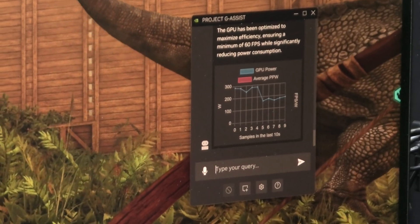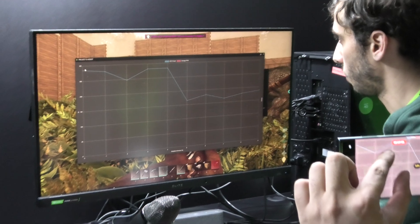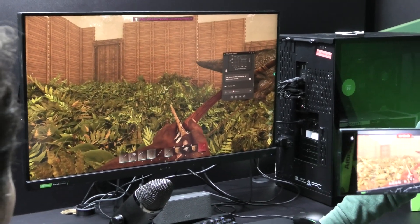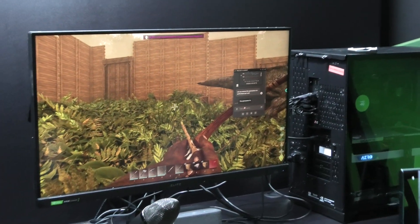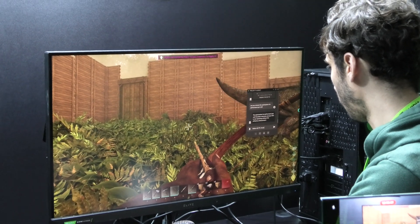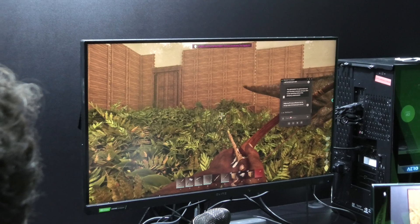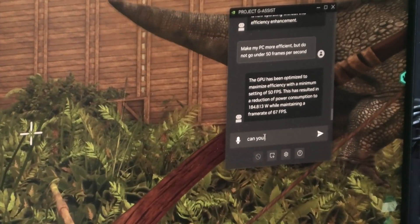After removing a previous optimization, I ask: can you make my PC more efficient but do not go under 50 frames per second? I say 50 because we were already at 60. Basically, I want it to maintain a target of 60 FPS and lower power as much as possible while respecting that target. Then I ask it to graph the power consumption, and we should see it update in real time.